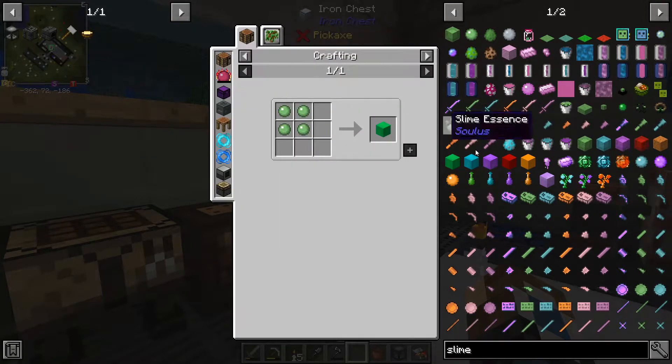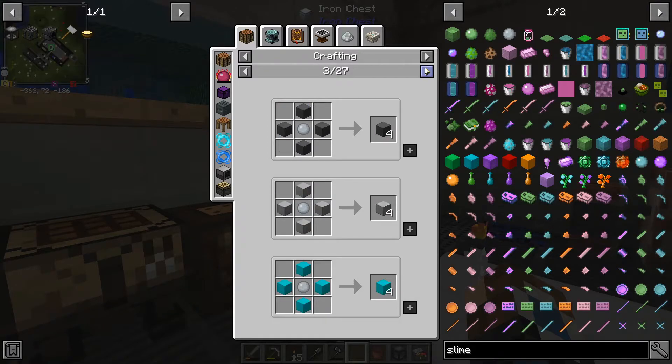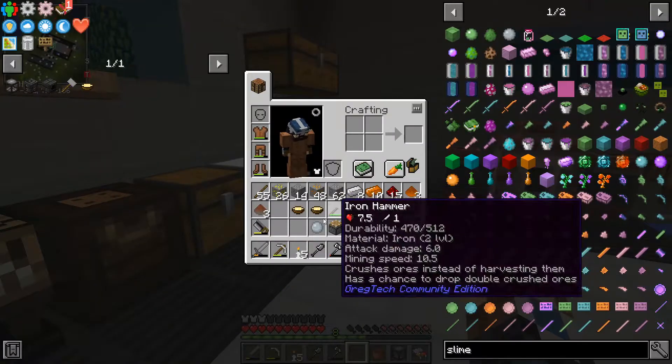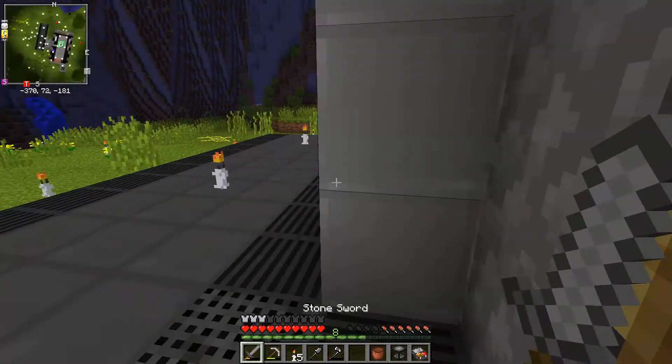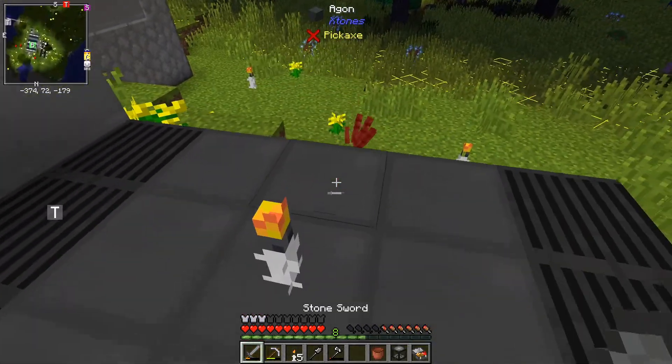Is there a way we can use this to get slime balls? We can use slime to make a sticky piston, but I'm going to need to go out and kill some slimes to get any actual regular slime. So I'm going to have to venture out — I think there were some slimes around here actually.